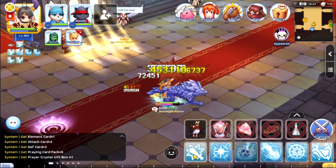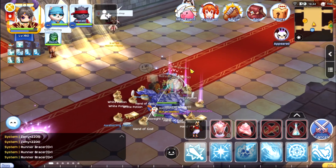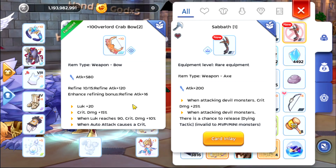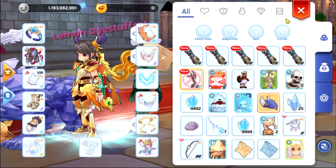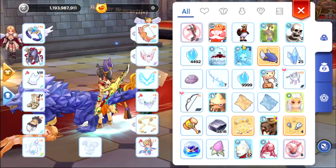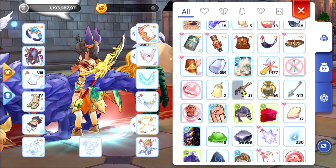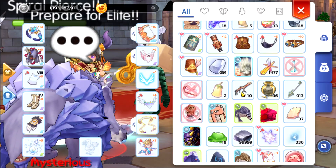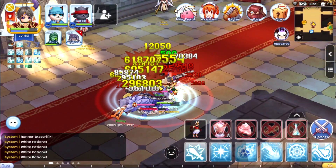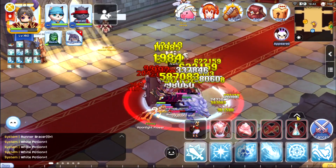So it's a Moonlight. Can we get a Moonlight card? Oh, we got Sabat. How about we open this one? We got 12 pieces. Oh, it's a Green Goodness.